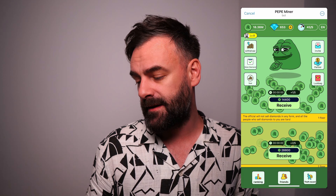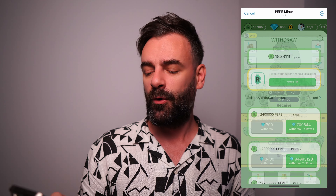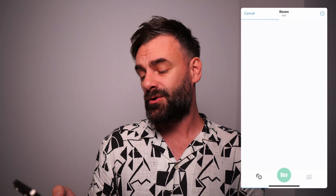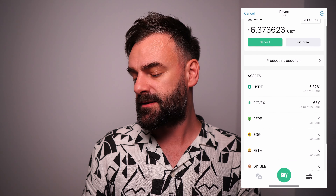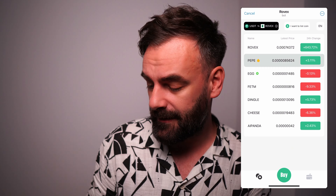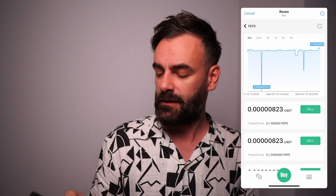We're going to talk about the Pepe bot that we have on Telegram. I've shared the link in the description and in the first comment, and I promised to show how I'm actually withdrawing the Pepe coins. It's very important to know that you need diamonds in order to do that. You get those diamonds by inviting people and doing different tasks. If you go on the withdraw section, you'll see Rovex there. Make sure you go on Rovex, click on withdraw depending on how many diamonds you have. You can click on the wallet, click on Pepe, and then you've got different options for selling the Pepe already in your wallet.